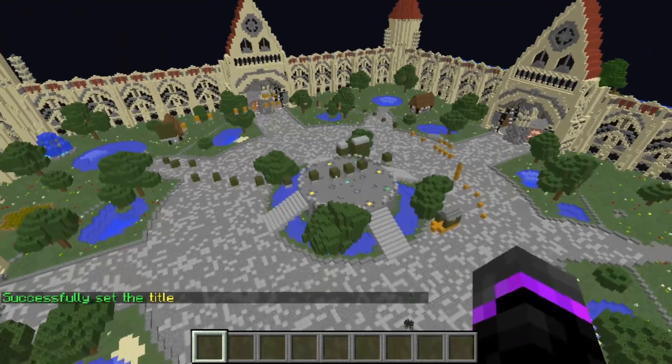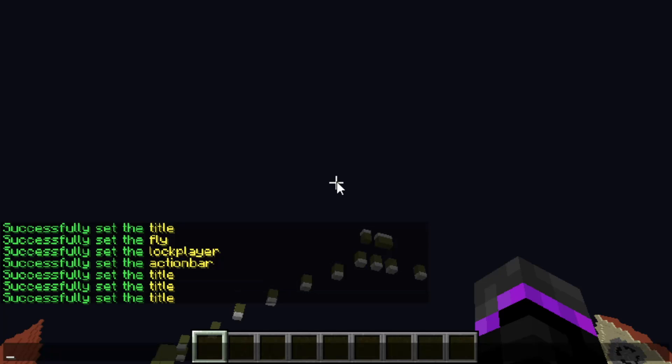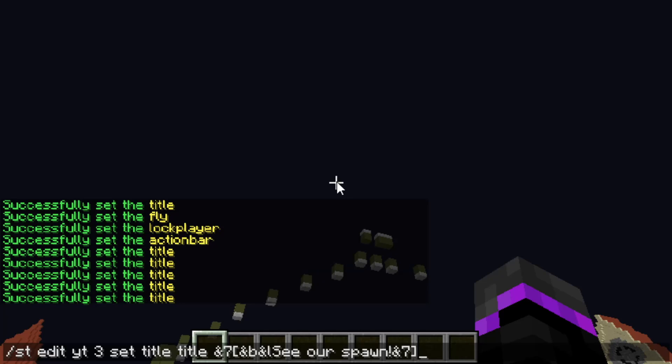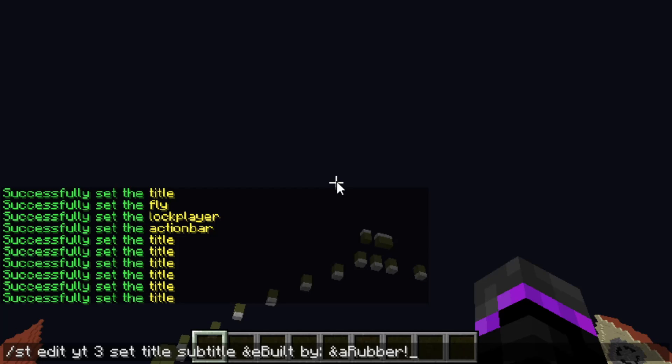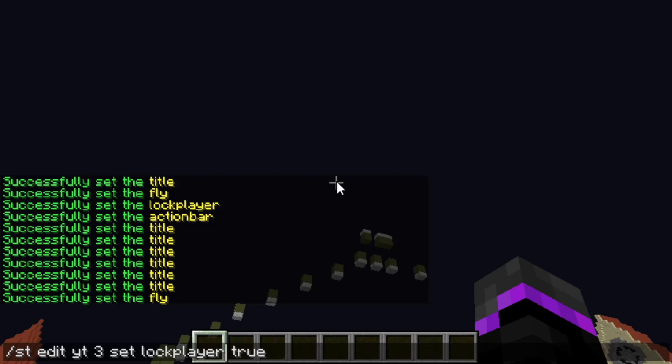Playing point three takes us all the way up in the air. For this point I'll set the title in blue bold to 'CR Spawn', and the subtitle to 'Built by Rubber'. I'll also set fly to true and lock player to true for this point as well.